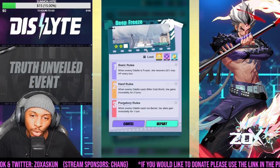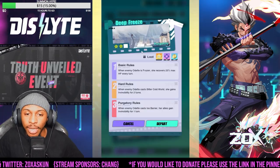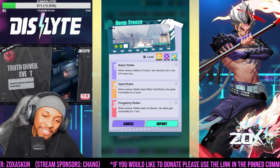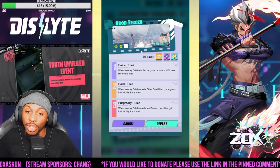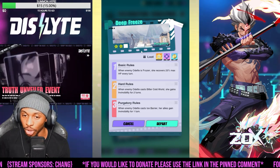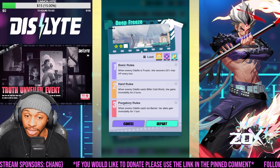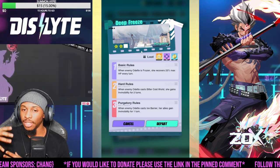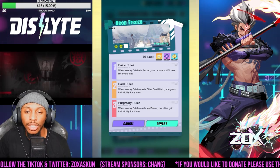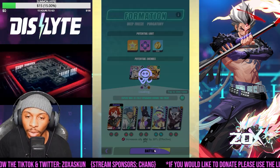Now for the very last one - we're going into Purgatory. When enemy Odette casts Ice Barrier, her allies gain invincibility for one turn. What I would advise here is unit isolating - we're going to be trying to get rid of one unit at a time rather than spreading DPS around. Let's go ahead and get into the run.